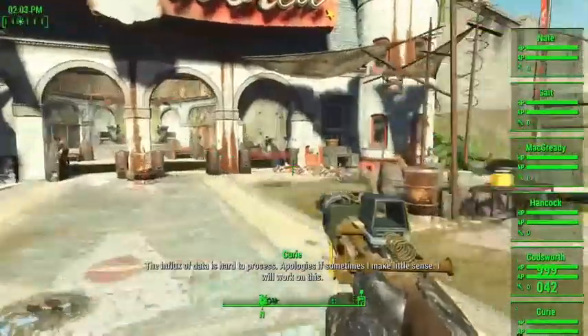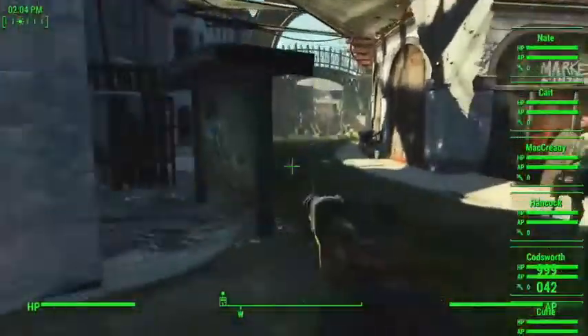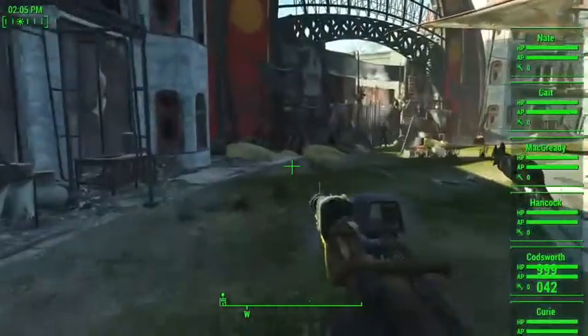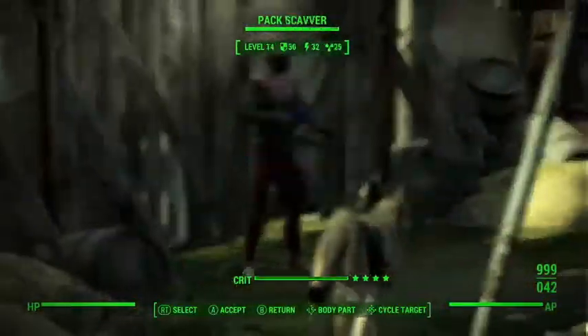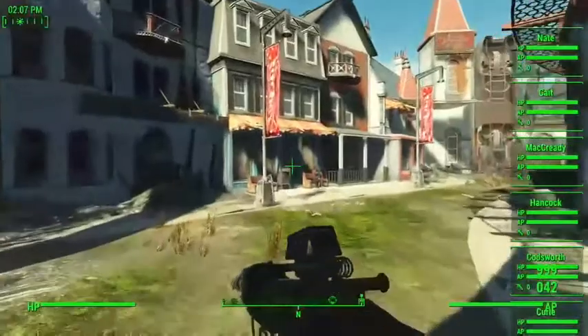When you enter the hospital and you see them, the first thing you should do when you go in is make a quicksave. Because if he dies, he dies forever. And if you have a quicksave from before he dies, you can just reload that quicksave.